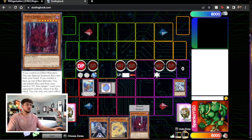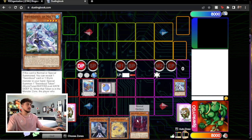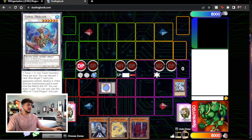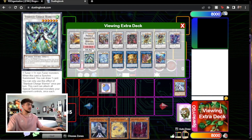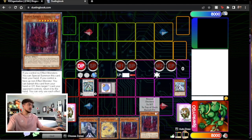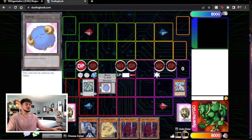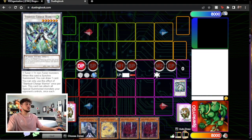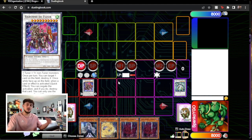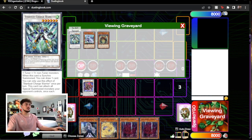Let's pretend like we go into Stardust Charge Warrior instead. If you were playing this combo properly you'd probably do the Longuan plays first, but in this case you have two tuners. Stardust Charge Warrior draws you a card when it's synchro summoned, similar to Coral Dragon. Then you have a level 6 and a level 4 token — keep in mind the level 4 token is a tuner — so you can use those two to go into something like Baron de Fleur.